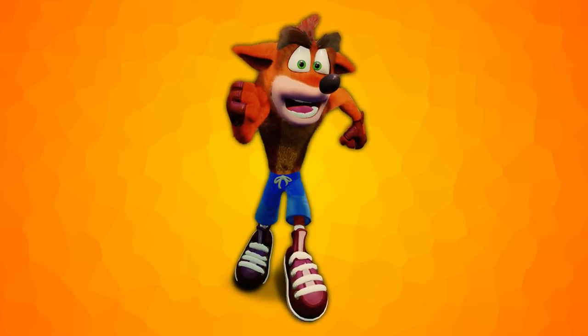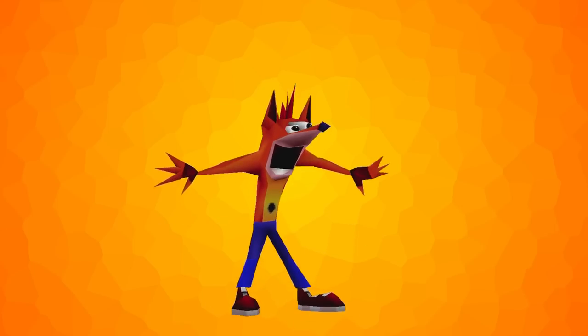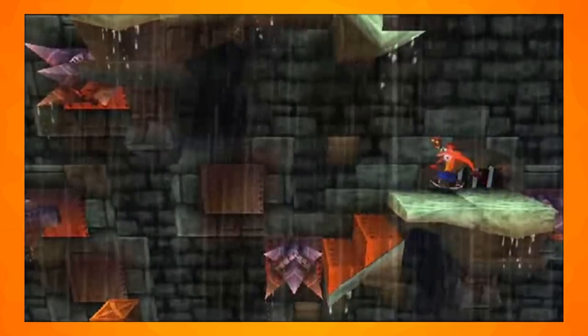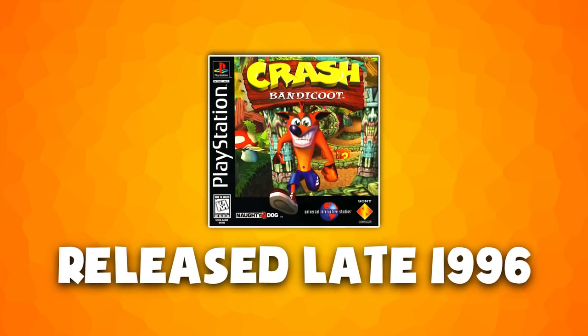Crash Bandicoot is a much-loved character in gaming. Created by Naughty Dog and debuting on the PlayStation 1, this unofficial mascot is close to the heart of many gamers. Hello and welcome to the Cut Content Of, a show where we try to find content that you aren't able to see in some amazing games. Today we're having a look at the unused and hidden content in Crash Bandicoot, starting with the first Crash game.